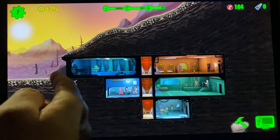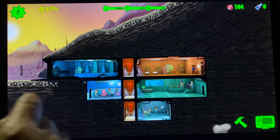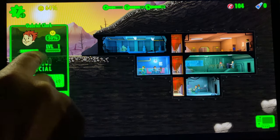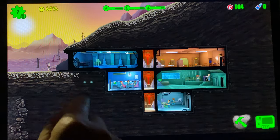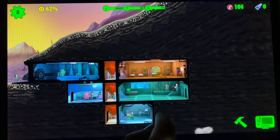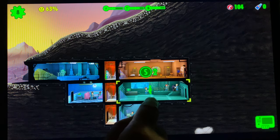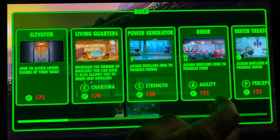Eventually more people come to your vault. You'll also be able to upgrade weapons and outfits, and customize the look of each dweller, as well as rename them. When a new dweller shows up you can put her in the living quarters. With a double room you can have four people working in it, so you can have her working there as well. There are tons of rooms you can build.